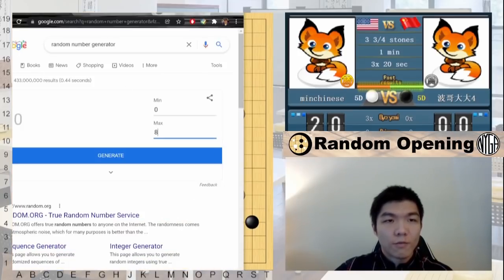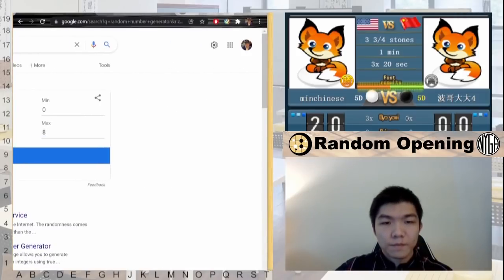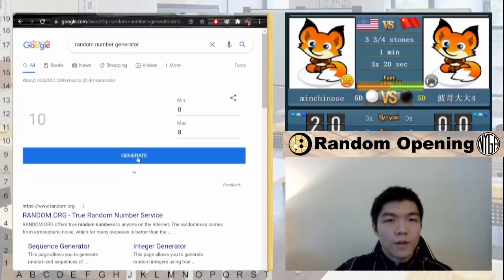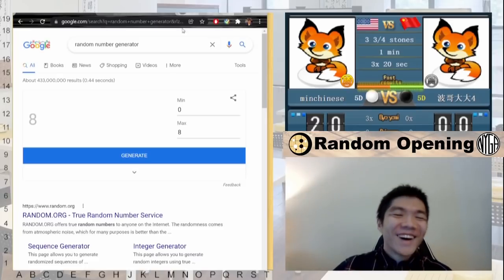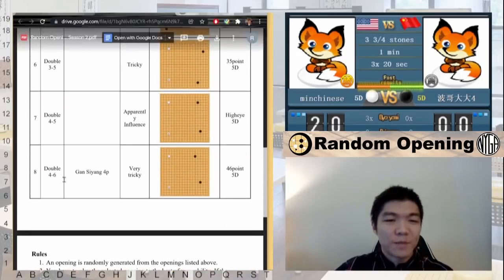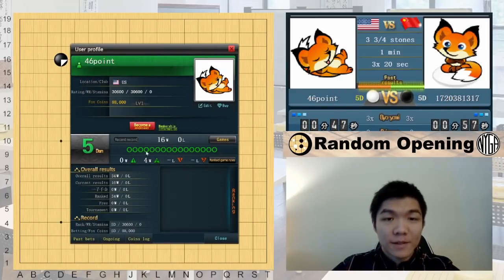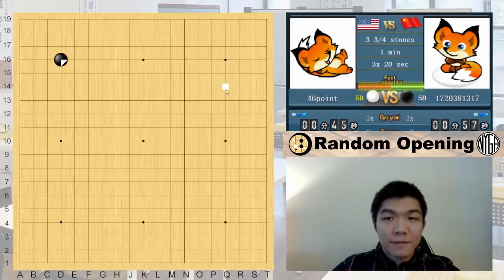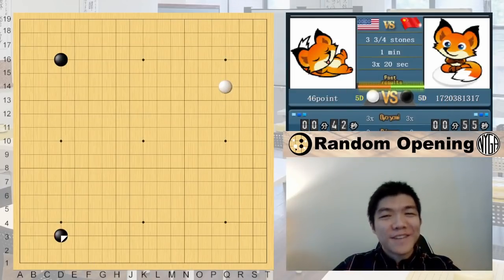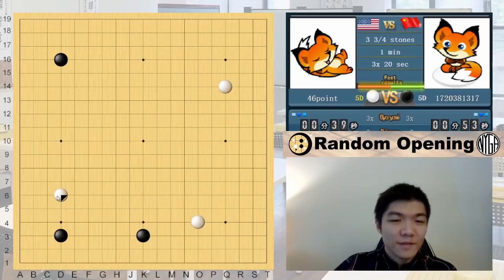Let's roll the next opening. And as you know, eight is the Double 4-6. When I open my account, you'll see why — sixteen games, and this is the seventeenth. That means after this game, there's only three more, and I have a 70 count. Crazy.